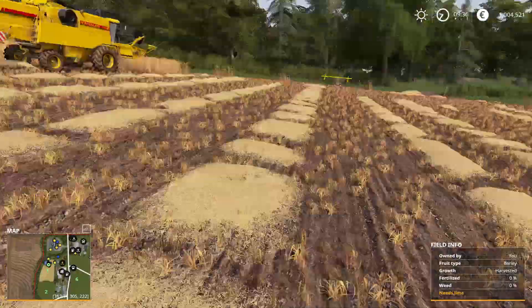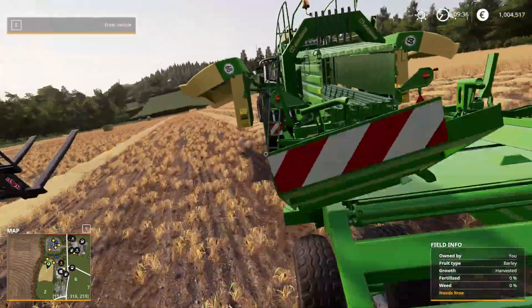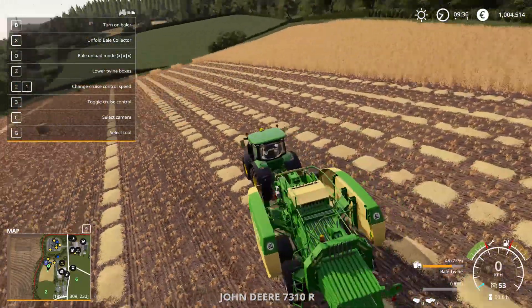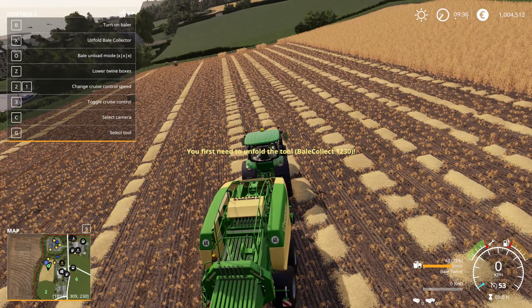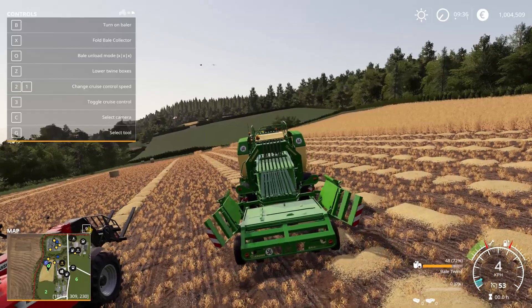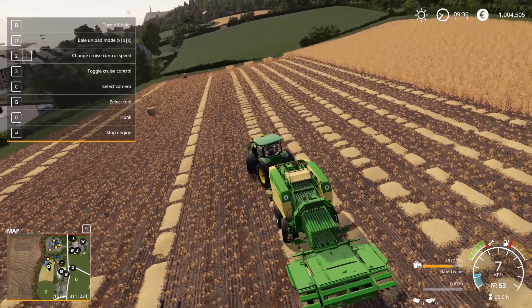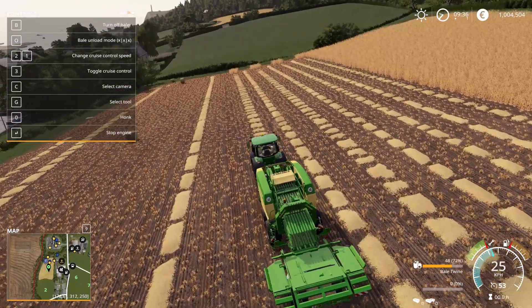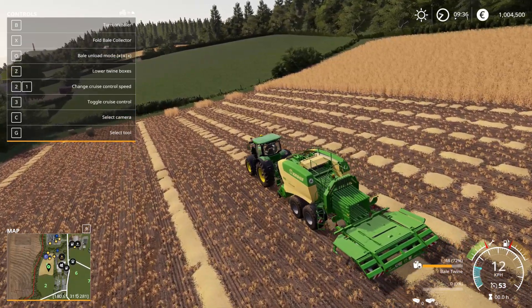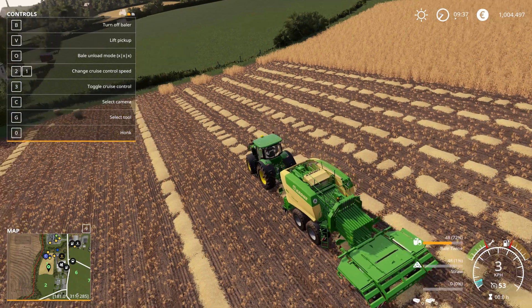Let me check if there's any left on the trailer - it's gone. So this is all loaded up and ready to go. Let's unfold it - that would be X. The rear is connecting so it's solidly fixed to the back of the baler. Let's kick it off and make a couple of bales. I'll need to lower the pickup - I didn't lower it.